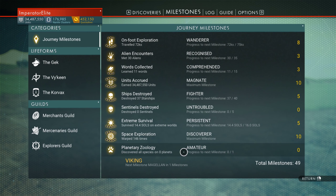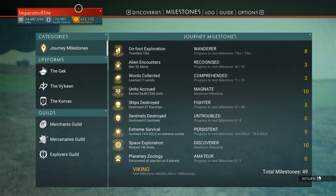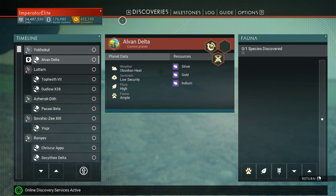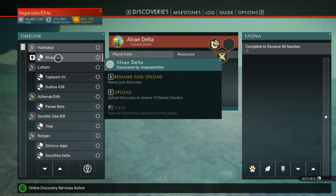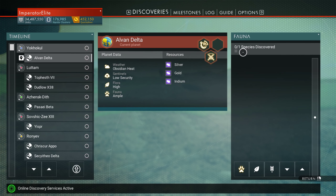Let's go into milestones — planet zoology. I'm at zero because I discovered you have to do it a certain way. Select the planet and off to the right it will say zero of one species discovered.